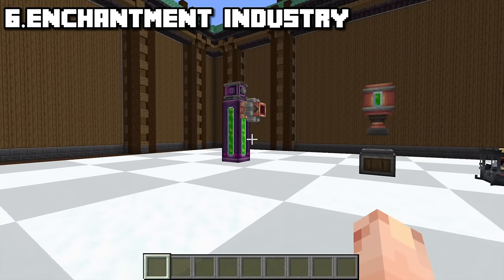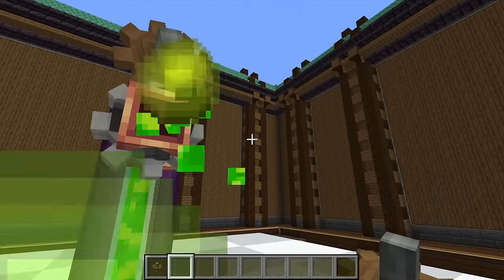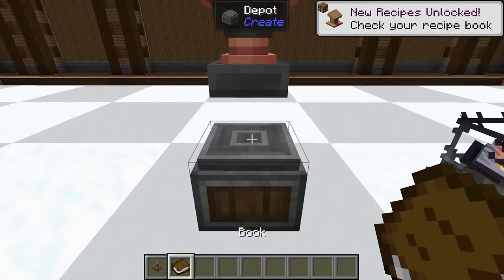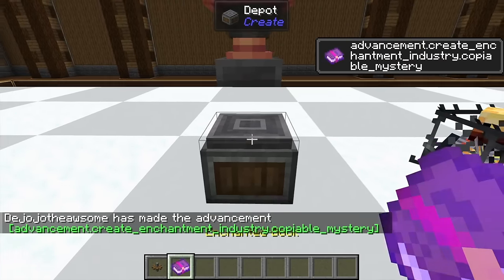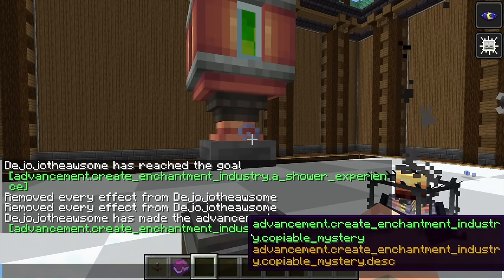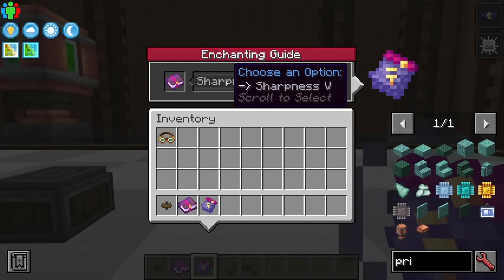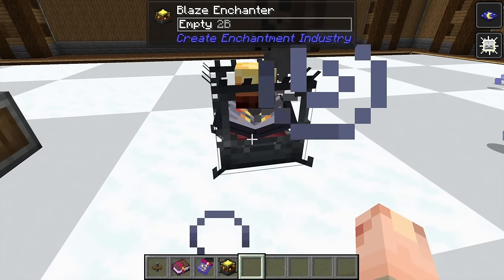Now we have Enchantment Industry — a fantastic mod all about enchanting. It adds a way to store liquid experience, and you can even shower in it to gain experience. Amongst the things you can do with it, you can put it in printers — a book printing press. If you put a book underneath it, it squishes it down with experience and produces an enchanted book. This one is Sharpness 5. The next thing is the Blaze Enchanter, which is super cool. You make them with enchanting guides, put in a book with the desired enchantment, then slap a Blaze Burner down, right-click it, and it turns into a Wizard Blaze Burner!